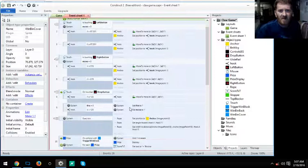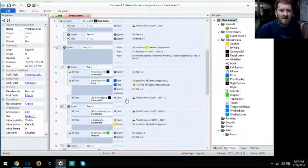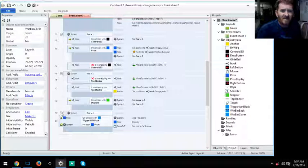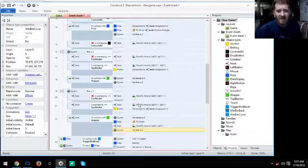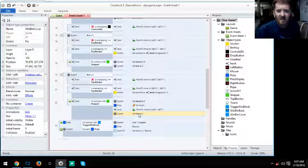I'll scroll through the full event sheet so you have a good reference. You need the Rex Move To behavior installed in your Construct 2. Make sure you have your score, fire, and move global variables. Don't forget to add one to the score variable, set your fire variable, and have your globals in place.